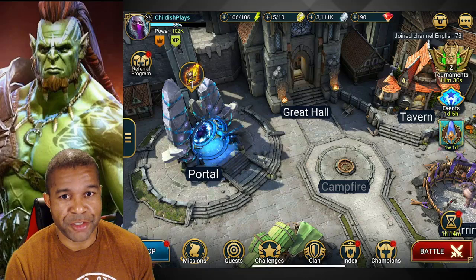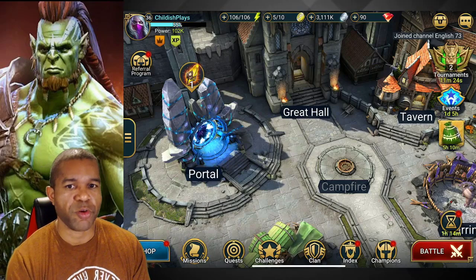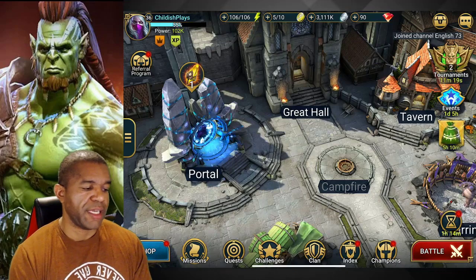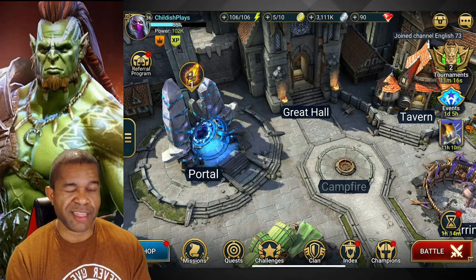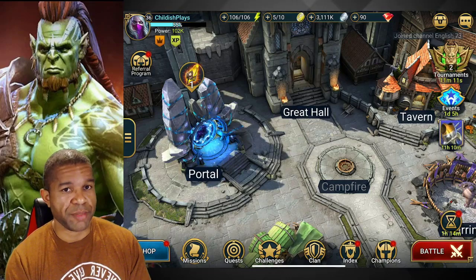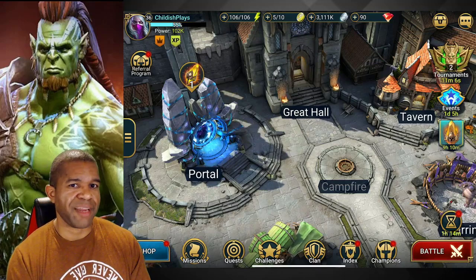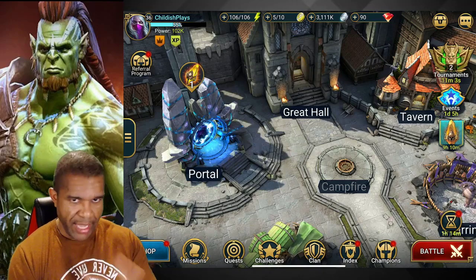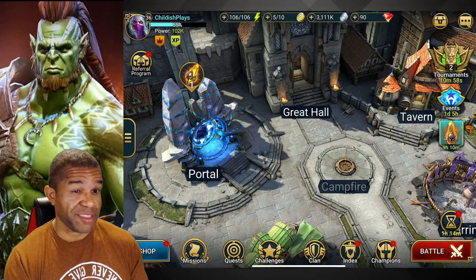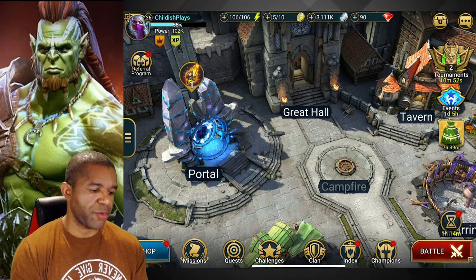Brace yourself, guys — we've got a lot of stuff to talk about. As you can see I've been working really hard getting my account leveled up — level 36 now. It's been about four to five days since we last recorded. In today's video we're going to focus on a couple of things really beneficial for beginners: the concept of stats versus sets when it comes to artifacts, my current main five-champion lineup, and of course this tournament — we've got 10 minutes to get it done.